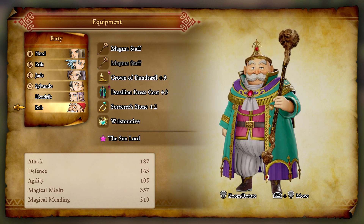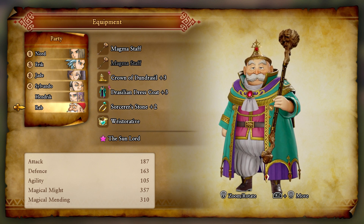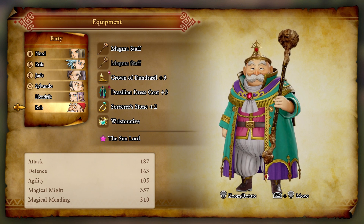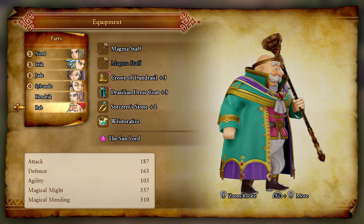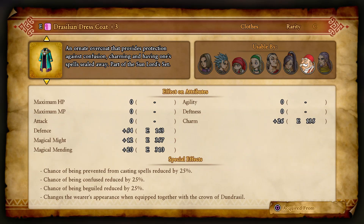For Rab, I ended up making the crown and the dress coat of Dundrazil - didn't even know we had the book to do that, but we had the recipes. Went to the fun forge and made that stuff for him. Now he's the Sun Lord, which is really good: chance of being prevented from casting spells reduced by 25%, chance of being confused reduced by 25%, and chance of being beguiled reduced by 25%. I think it's awesome.